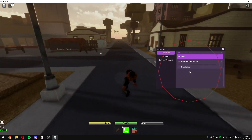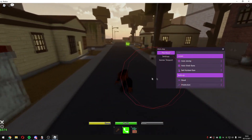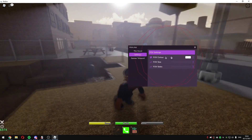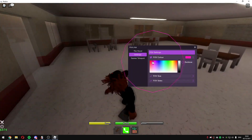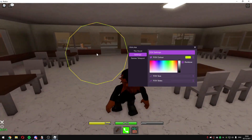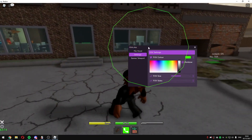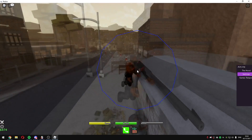In the settings you can select your aim parts. If you want to make it look legit you can just select this and go with the head. You don't want to touch prediction, just leave it like that. In settings you can also change the FOV colors like this, and you can make a rainbow which looks pretty cool. You can increase the FOV size too — we'll just leave it like that. Let's get some guns to show you guys the silent aim.